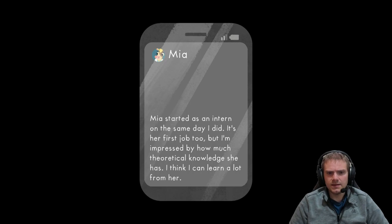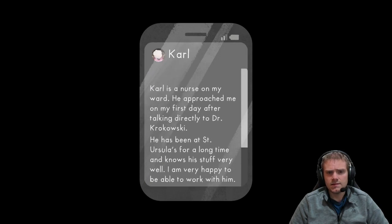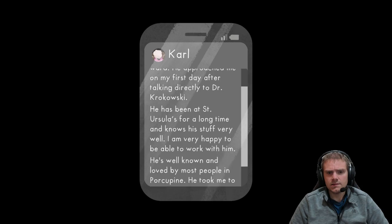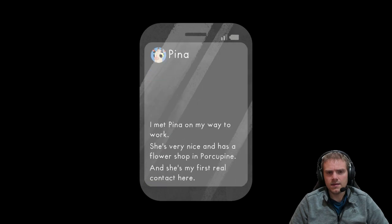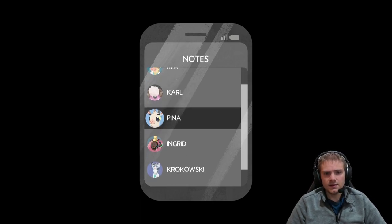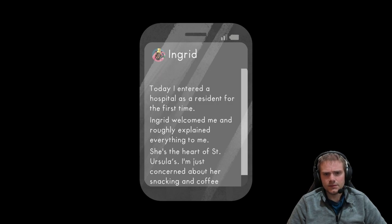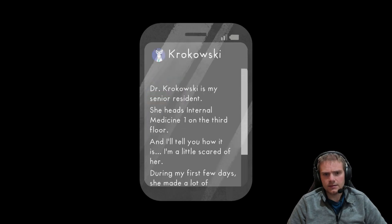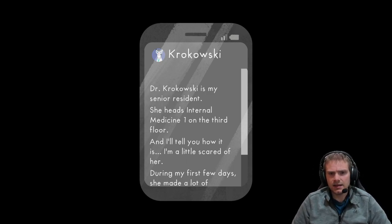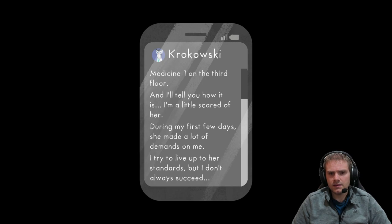From our notes: Mia started as an intern on the same day we did, so Mia may be another doctor in training. Cole is a nurse. Pina runs a fly shop, so Pina is just a friend. Ingrid is our senior resident — she heads internal medicine, so we are an internal medicine resident. It sounds like we're scared of her.